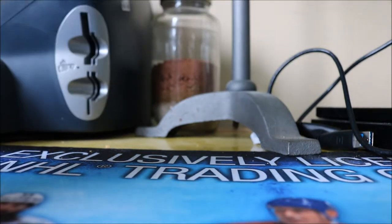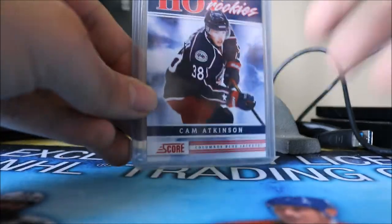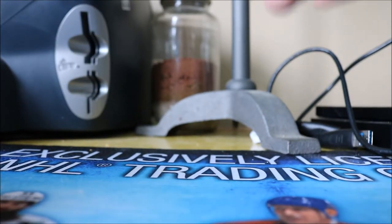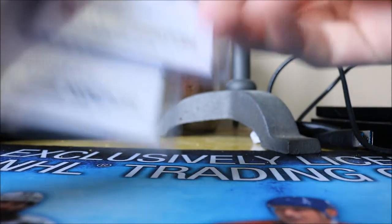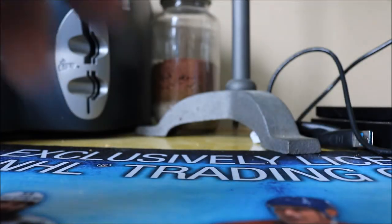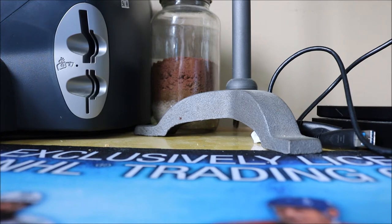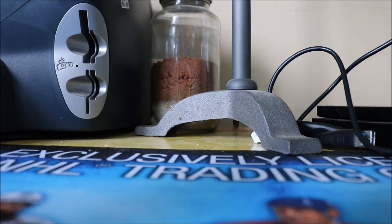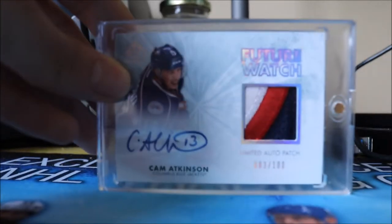We also have two of his Score Hot Rookies, which are short prints. It's a bit weird seeing him wearing number 38 since I'm used to seeing him in number 13. Then we have his extended rookie from SP Authentic, two of his Future Watch Autographs numbered to 999, and his Future Watch Auto Patch numbered to 200 — a nice three-color chunk. I really like the 2011-12 design.